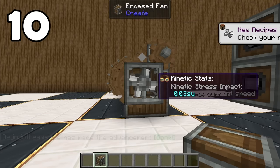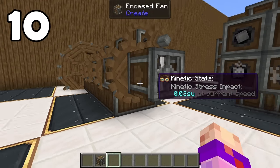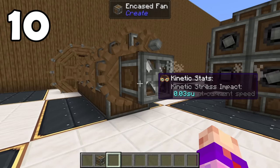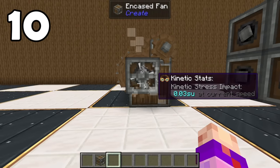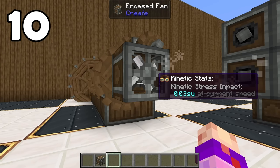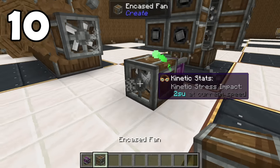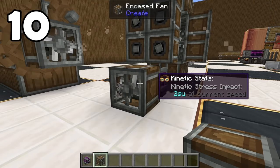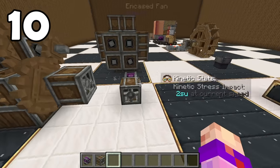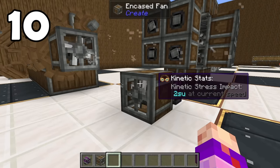The only possible way this could be useful is the fact that fans actually have to blow a minimum of three blocks. It does look kind of funny to have a basically stationary gear powering a fan moving that fast, but honestly, is the difference between 0 SU and 2 SU that much? Even a fan going at 1 RPM still only takes 2 SU. Off of a large water wheel, you could still run 256 fans.